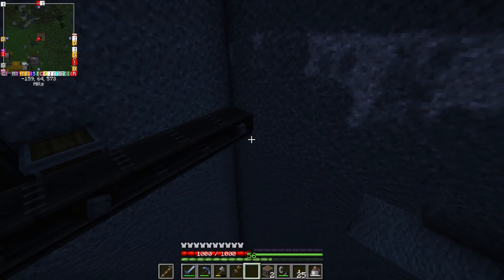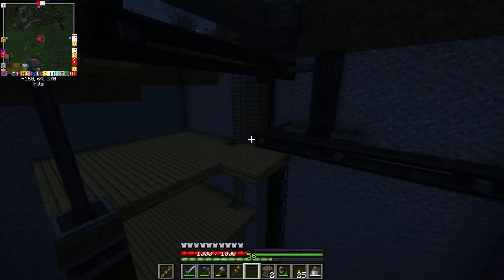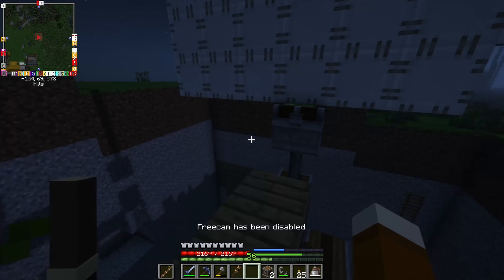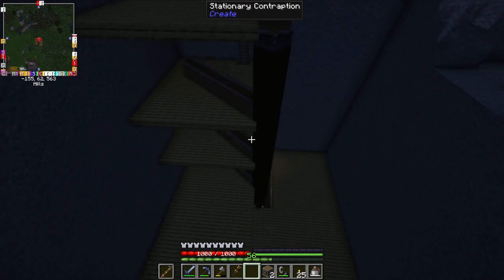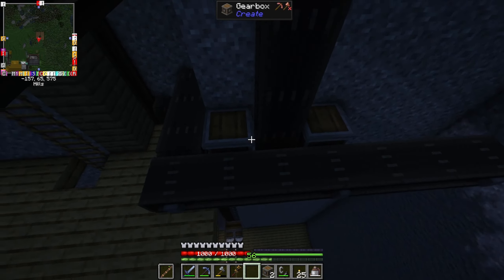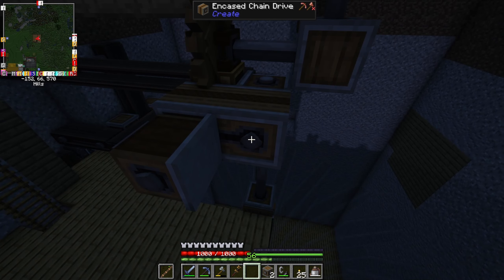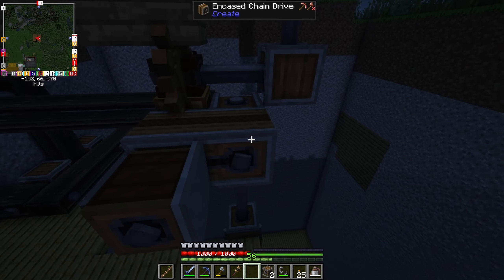I will have chests with brass funnels set up along the way with filters on them to collect all the different types of drops: bones, arrows, spider eyes, gunpowder, webbing, and any items they might drop — armor and whatnot will get their own special chest. I'm going to make a trash can to trash all the rotten flesh because there's nothing I can do with it. I do have it actually set up and running now. I'm gonna have to see about slowing this mechanical arm down just a little bit — the arms are definitely going too fast. I have one adjustable chain gear drive for this one, so I can put a redstone signal on it and slow it down by 50%, and I think that should be fast enough.